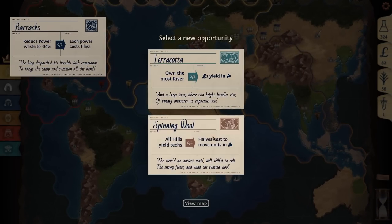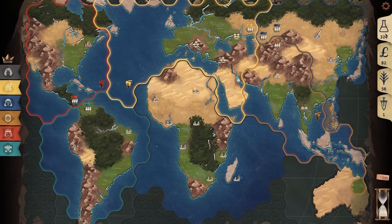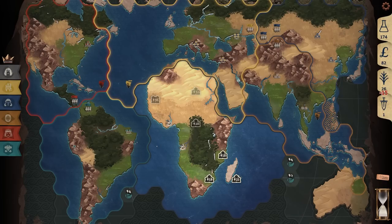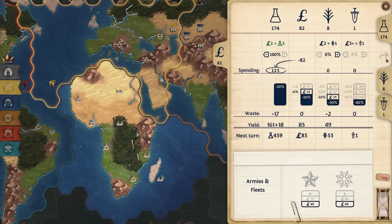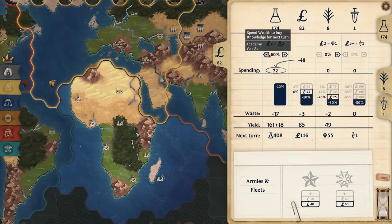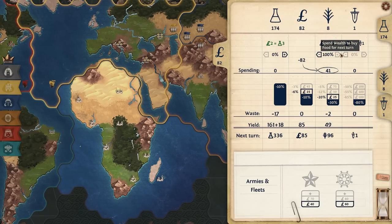Let's fully invest all of our money into science because now we're going to start making our economy go vertical. I need to get all of these city yield techs. Let's take plus one science from cities and just start upgrading based on the cheapest cities to upgrade. Every time we click one of these we increase the total population in our empire, which gets us three science and one money at the cost of one food per turn — a fantastic return on investment. I need 250 science next turn, which means I'm just generating that much science naturally.